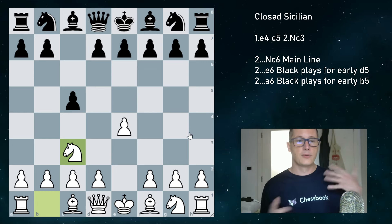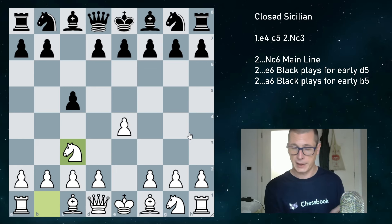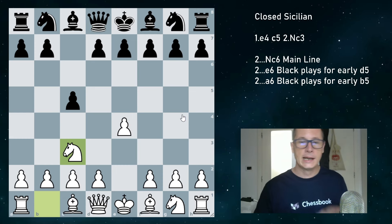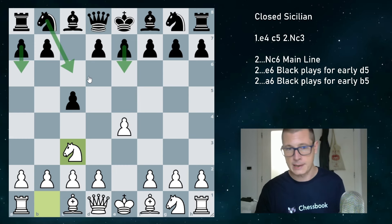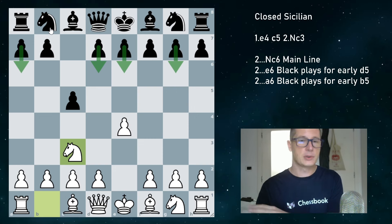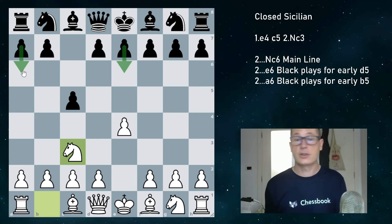What I'm going to do is focus on ideas instead of theory. Normally that's not what I do in opening videos — I'm still going to give you an overview of main variations, but since I've been playing the closed Sicilian a lot, I have a good understanding of the ideas and I'm going to focus on structures, attacking themes, problems for white, problems for black. Black has several options: we're going to look at three main options — e6, a6, which are the alternatives, and Nc6, which is the main line.